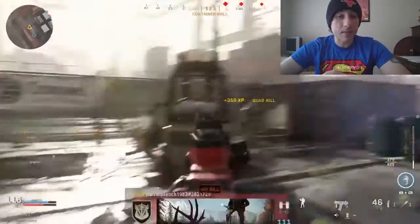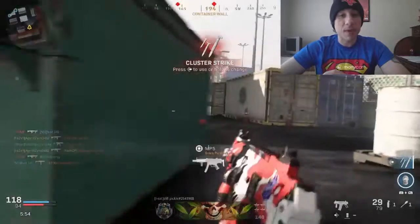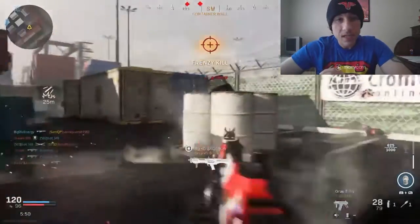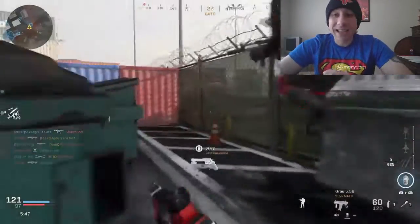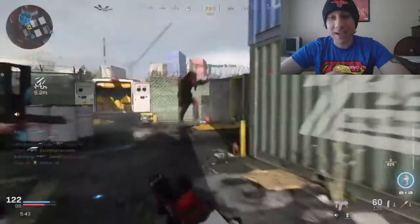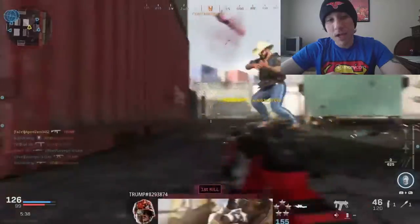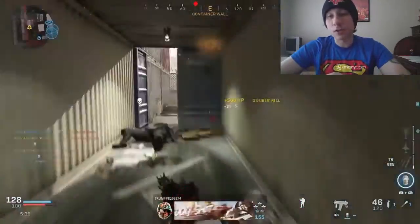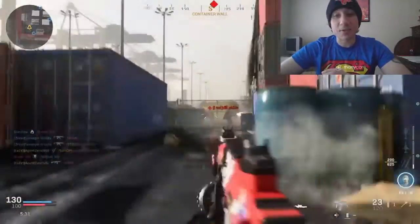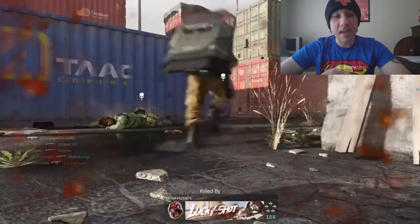As you can see, I'm able to take out three enemies before I reload, then come back and get the next two. Overall I think this is a fantastic setup if you want to use the Grau in closer-range combat — on Shipment, other close-range maps, or even as a close-range option in Warzone. This is a great long-range gun, but if you want to make it a close-range gun, this is an amazing setup.